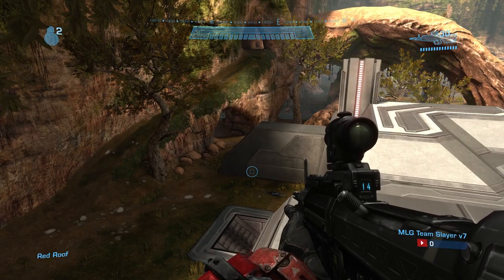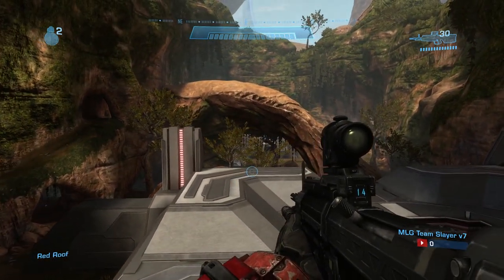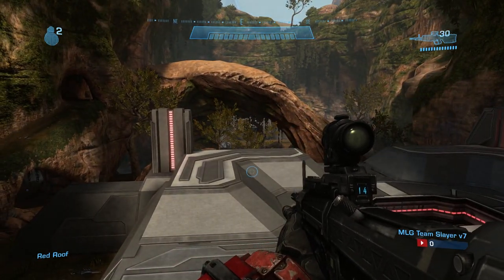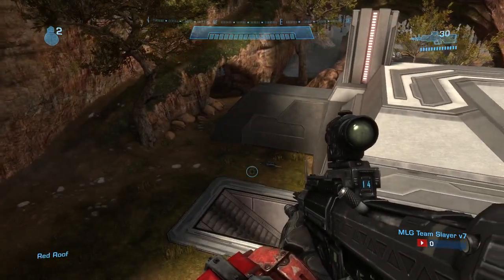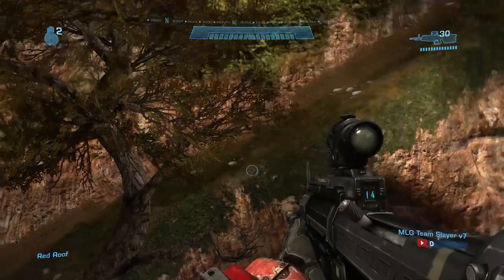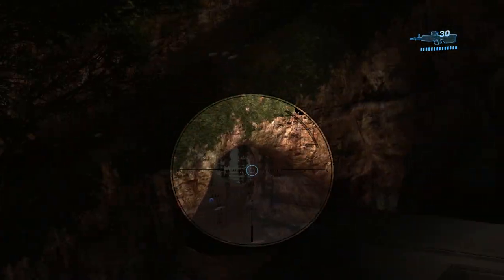We're on the map Battle Canyon, so I'm going to give some of the callouts you need to know. This is a rather symmetrical map, so you'll hear everything referred to as a color then an object, or 'ours' then an object. For example, over here we have red needles — this is where the needle rifle spawns. This whole area we refer to as red needles. This is red snipe ramp, red snipe cave, or just red snipe, red cave.